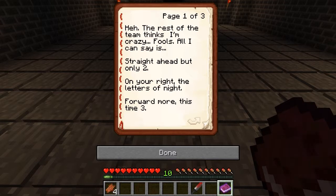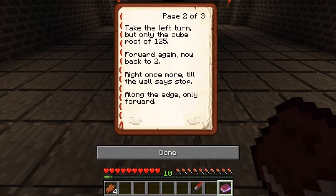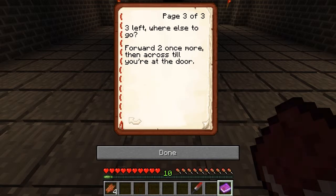A cryptic note: 'The rest of the team thinks I'm crazy. Straight ahead, but only to you. On your right, the letters of night. Forward more, this time three. Take the turn left, but only the cube root of 25. Forward again, now back to two. Right once more till the wall says stop. Along the edge, only forward three. Left, where else to go. Forward two once more, then across till you're at the door.'